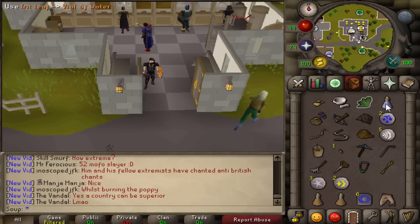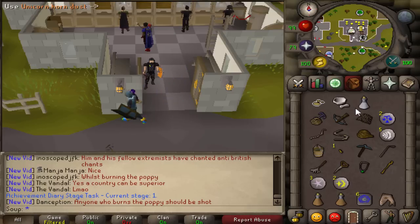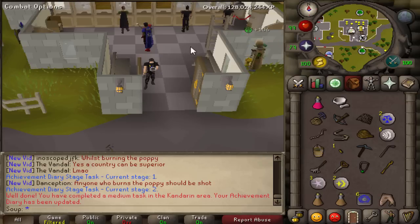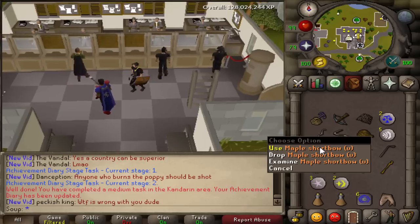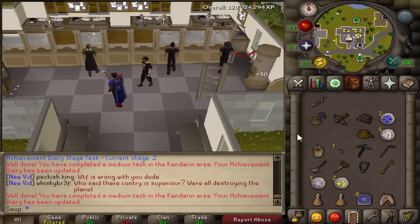First thing we're going to do is crush our unicorn horn with the pestle and mortar, use your irit leaf on your vial of water, and then use your unicorn horn dust on the irit potion to create a super anti-poison. That completes that task. Bank your super anti-poison and pestle and mortar. Now use your maple shortbow on your bowstring - and that finishes that. Those are two easy ones out of the way.